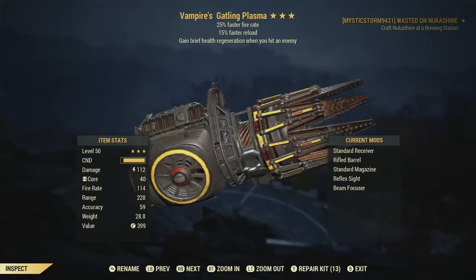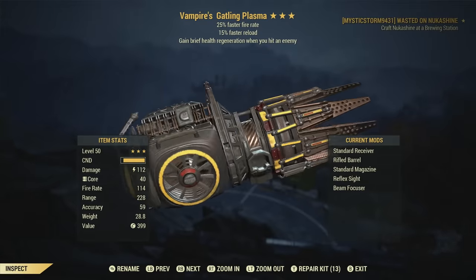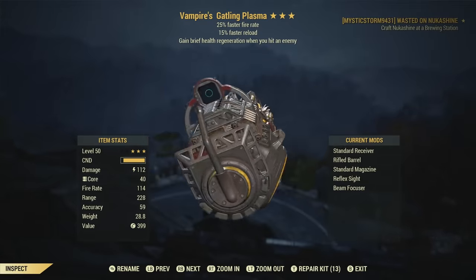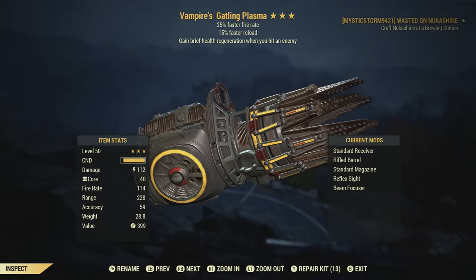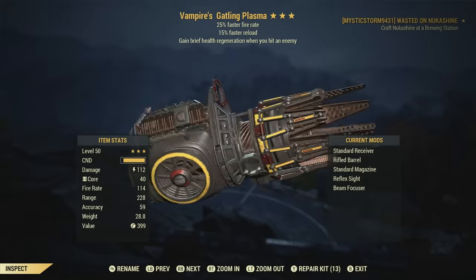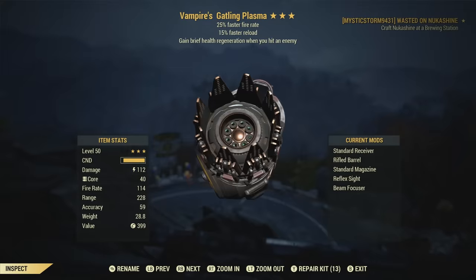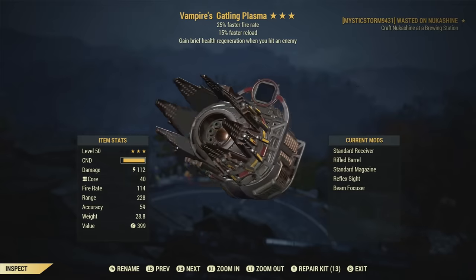This does not require low health whatsoever. I like using this build with a vampire's weapon, so I'll start off with the weapon I'm using. I am using a vampire's Gatling Plasma with 25% faster fire rate and 15% faster reload. This is considered a god tier vampire's weapon with that 25% faster fire rate and 15% faster reload. If you can find those perks on a weapon, it's definitely a keeper.